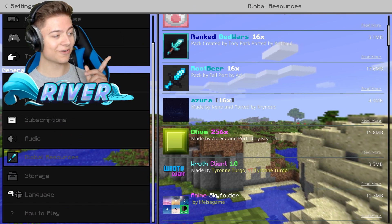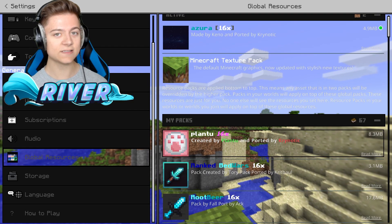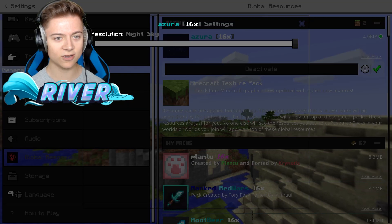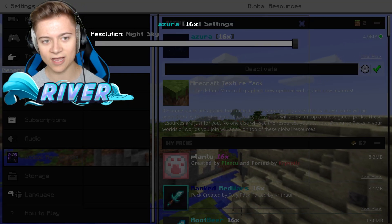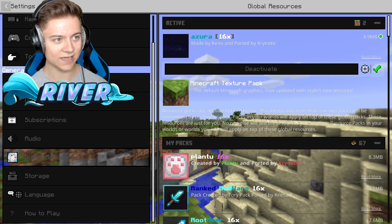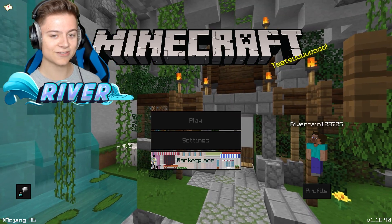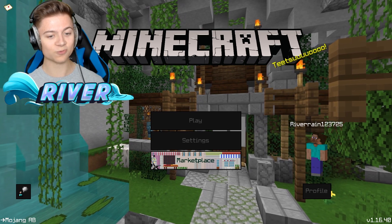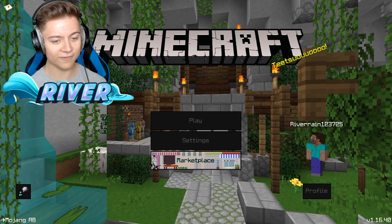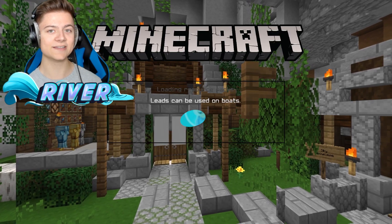Next up is the Azura 64x pack. This one looks really new and has actually just been ported. If you press the gear icon you can choose nighttime or daytime sky — we're going with nighttime, since night skies are the best like 99% of the time. Let's press back on settings — we got this insane menu screen that looks really awesome, and there's even a showcase of the armor in the background.